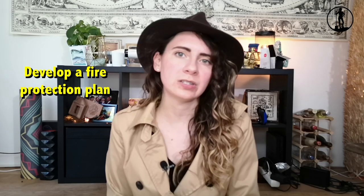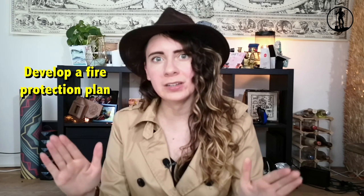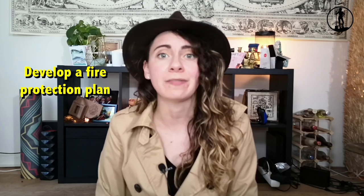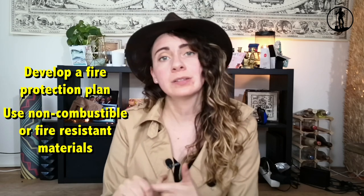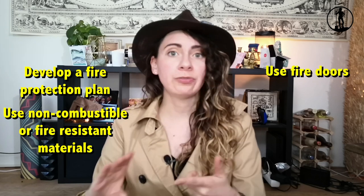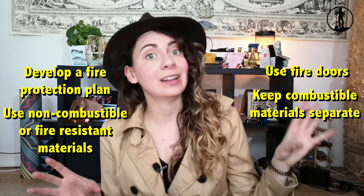So how do we reduce our risk of fire and the subsequent damage? Lots of ways. For starters, developing a fire protection plan that includes building safety, employee training, and upgrading fire suppression systems would be really good. Fire safety policy should be known by everyone in the building and regularly practiced so we all know what to do in the event of an emergency. You should make sure to be using non-combustible or fire-resistant materials with everything you do, use fire doors, and keep flammable dangerous things away from combustible delicate things.